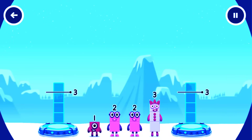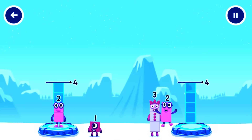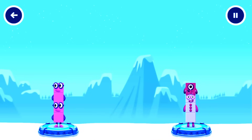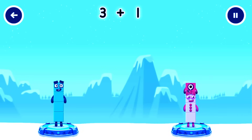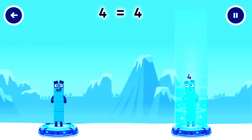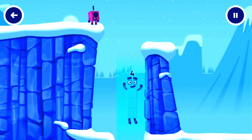Share the number blocks evenly to make two groups of four. Two, two, three, three, one, two — you cracked it! Two plus two equals four. Three plus one equals four. Four equals four! I am four — have we met before? Good job!